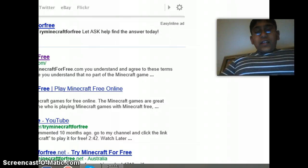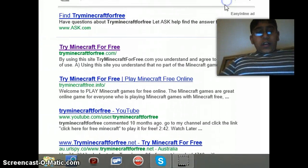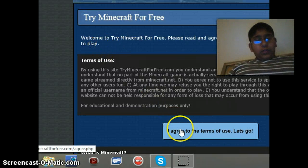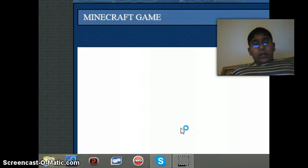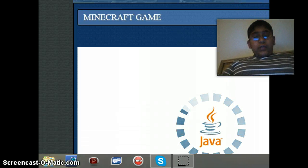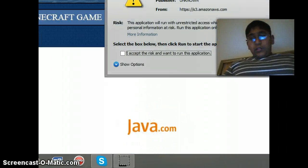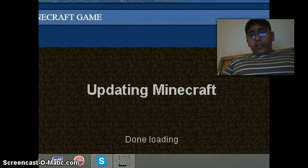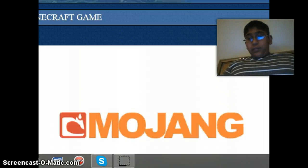I haven't downloaded Minecraft on my computer — this is a laptop and I don't want to. So press 'I agree', but before you press 'I agree' you have to download Java. Yeah, Java — you press it and they will just go down.